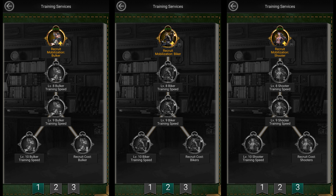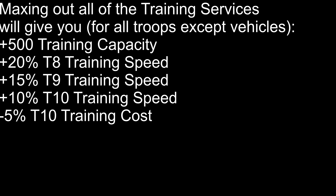Finally, there are Training Services, which are currently only available for bulkers, bikers, and shooters. Maxing out this category will increase your Training Capacity by 500, TA Training Speed by 20%, Tier 9 Training Speed by 15%, Tier 10 Training Speed by 10%, and it will also reduce the training cost of Tier 10 Troops by 5%.